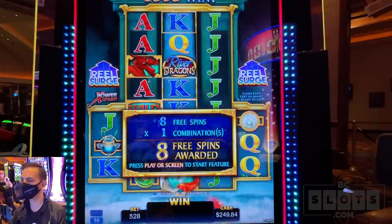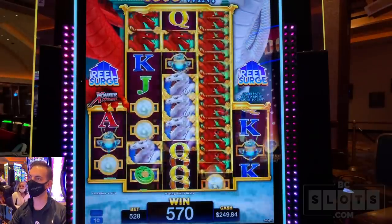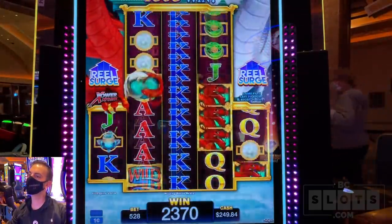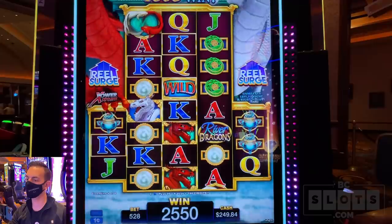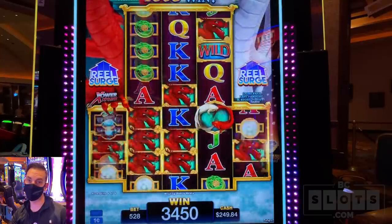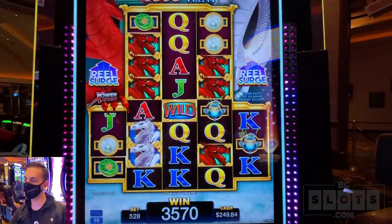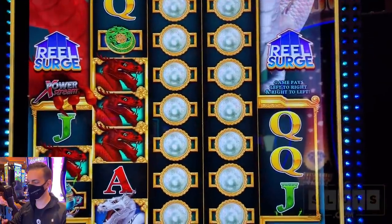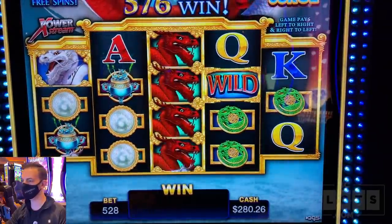Here we go, starting with eight spins. I would love a re-trigger please. Dragons — we got some dragons there. $18. It pays left to right and right to left. Halfway through the bonus, we got dragons. Three more. Last spin already. Rude. Oh wow — we started with so many ways to win, I thought it was going to be huge, but we're at $2.80. Back where we started.